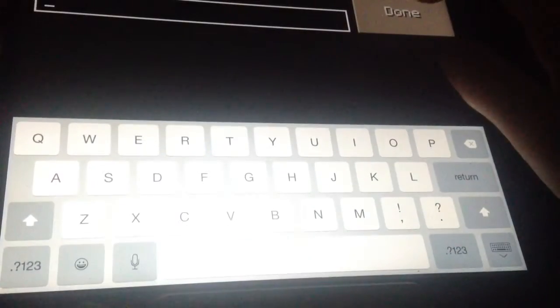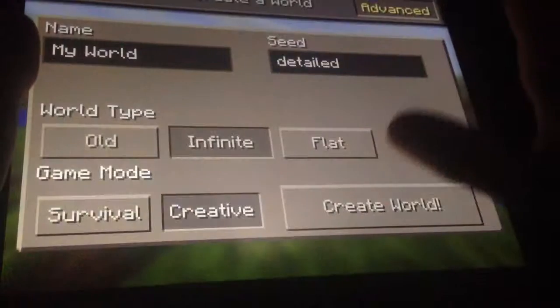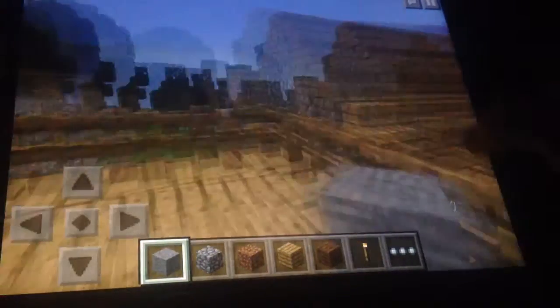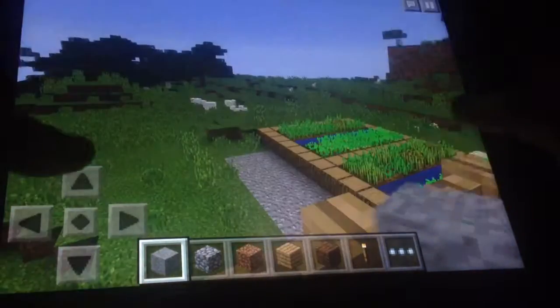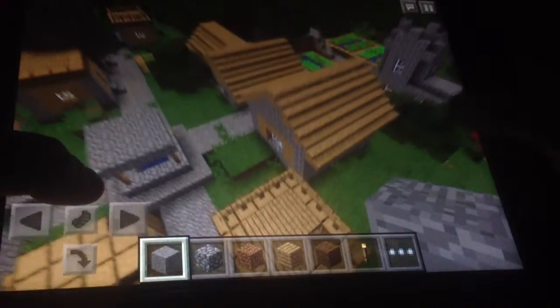So the first one is gonna be called 'detail.' You may have heard of this one before — I remember in the older version there was one called detail that was very handy. When you spawn in, boom — you are spawned inside of a village, on top of a house. This is where you spawn in, at least in creative. I have not tried it in survival but I'm assuming it would be the same.